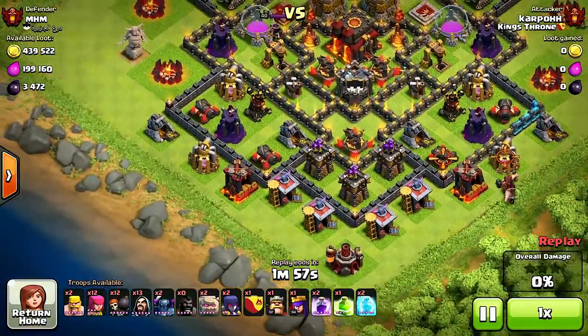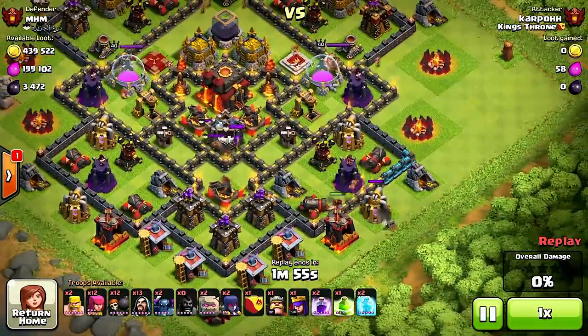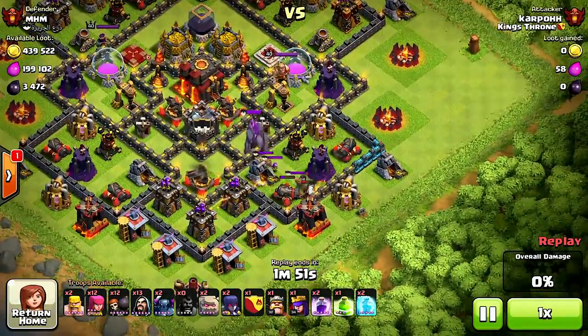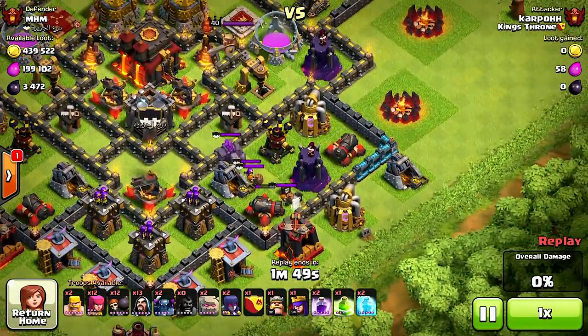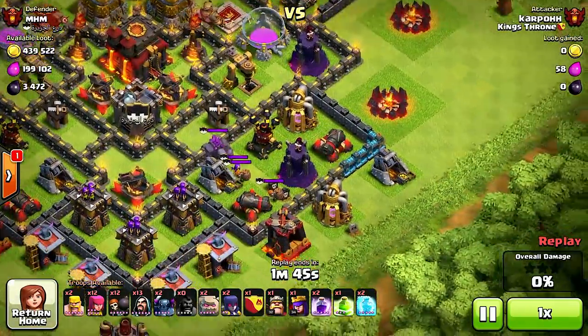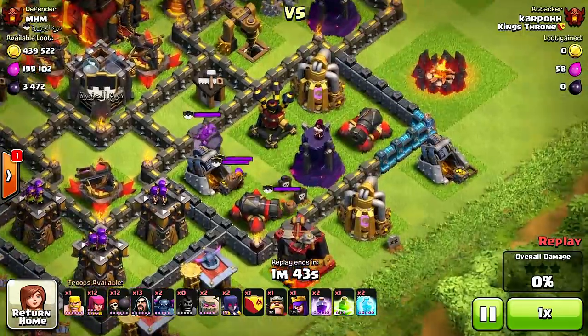This looks like a GoWiPe or two WITs, two PEKKAs. Hog riders are bringing them out. That doesn't look like this guy was ready for an attack — when they have golems in there like that, he probably wasn't ready for defense.